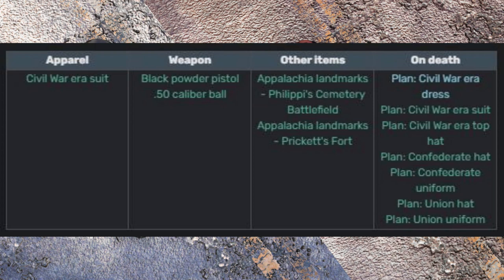The plans are the Civil War era dress, the Civil War era suit, the Civil War era top hat, the Confederate hat, the Confederate uniform, the Union hat, and the Union uniform.